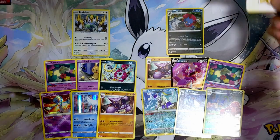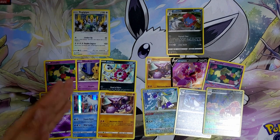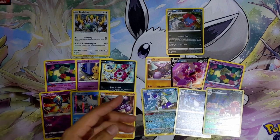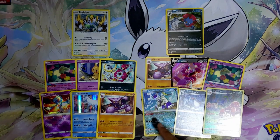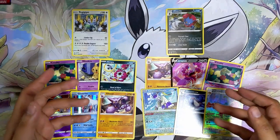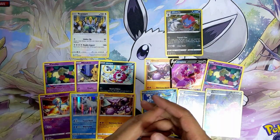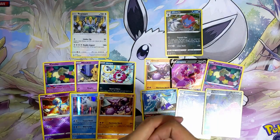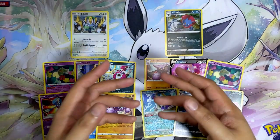I think we can definitely agree that Weevil won. On the Regigigas side we got the Radiant Gardevoir and the Glastrier holographic, plus four non-holographic hits. From the Weevil side we got the Drapion V, the Radiant Hisuian Sneasler, the Parasect Trainer Gallery, and three non-holographic hits. Weevil is the victor. I do have one more opening for Lost Origin — 24 sleeve booster packs — really stoked for that. Do subscribe if you want to check it out. Peace.